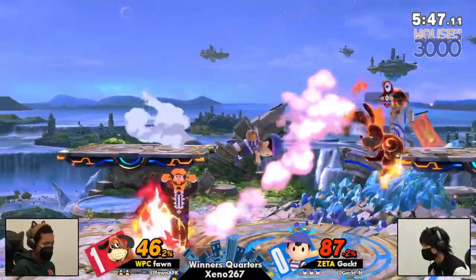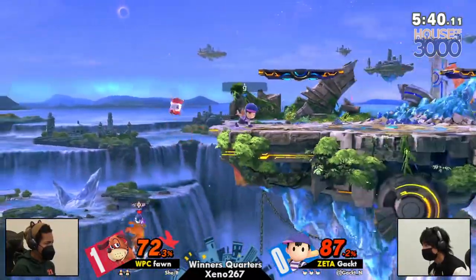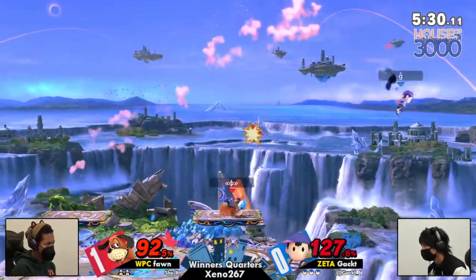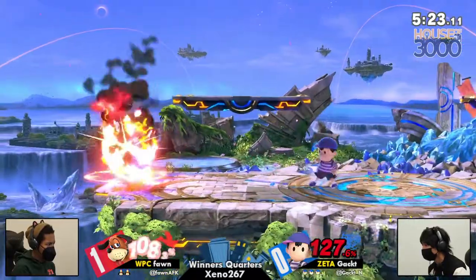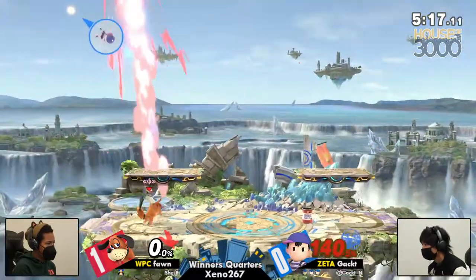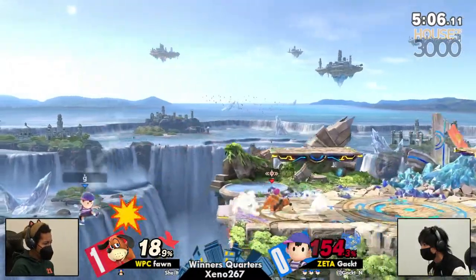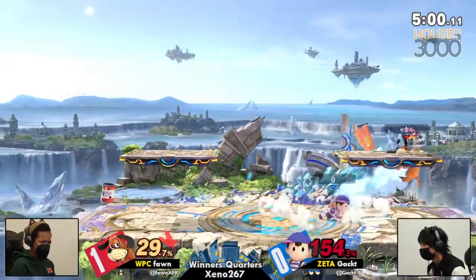The small Battlefield platform layout really amplifies that for both characters. Fawn gets new platforms to set up those obstacle courses, whereas Ness gets so much more opportunity for PK Fire shenanigans — already almost lapping Fawn in percentage. I definitely appreciate Gak's constant use of PK Fire right now more than he did in the first game, using it to stall Fawn and stop them from pulling out Clay Pigeon.